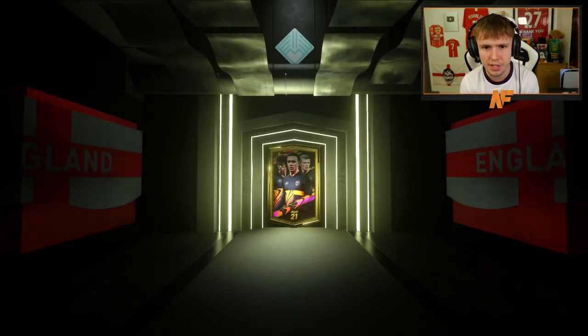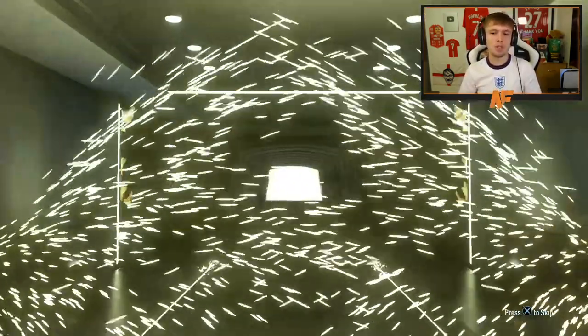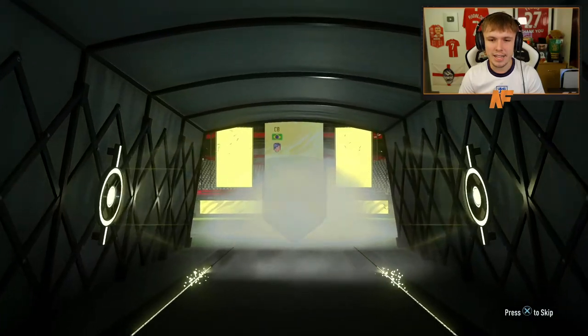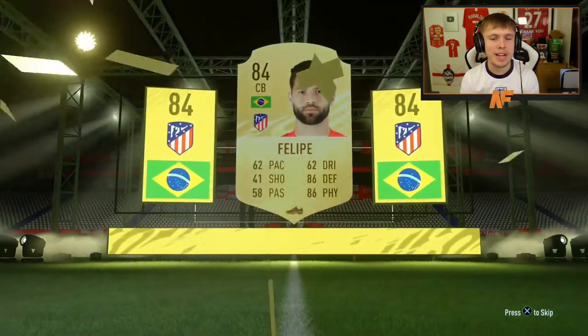Number seven. It's a boards — boards number three. Brazilian centre-back Felipe, 84 rating. Still a couple of ratings away from a walkout, EA. Three remain — the final three packs on my account before we get into some other packs.